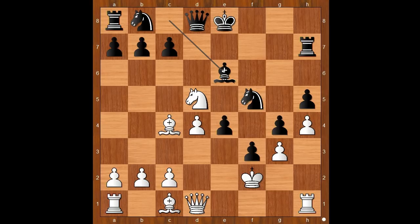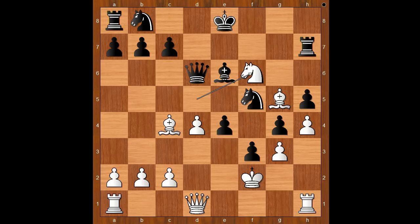Bishop to e6, bishop to g5 — attacking the queen. This is the most interesting moment of the game, black to move. How would you continue? Perhaps moving the queen comes to mind. If queen goes to d6, then knight to f6 — and white is better. Back to our game.